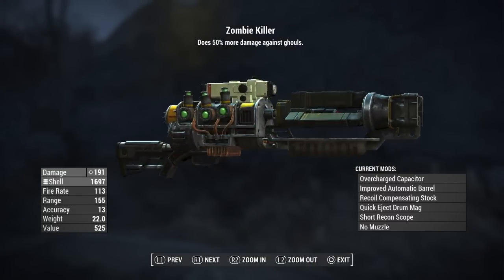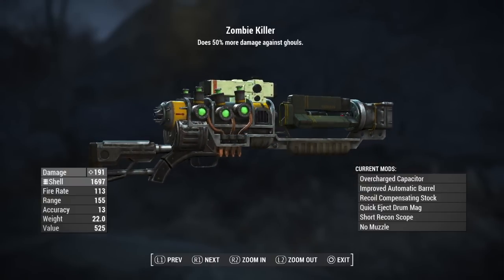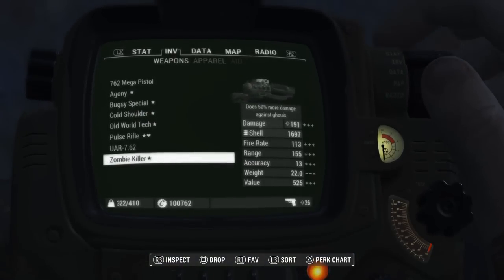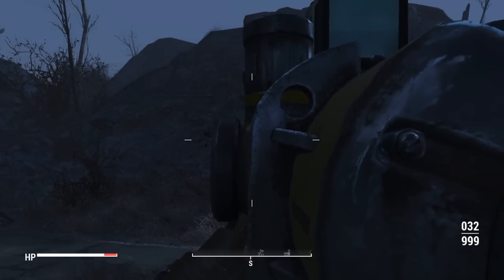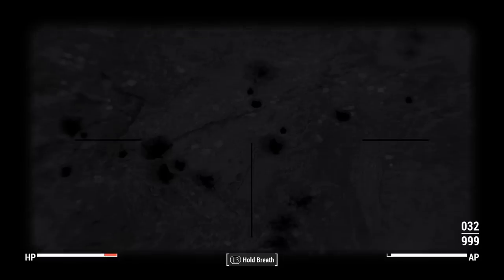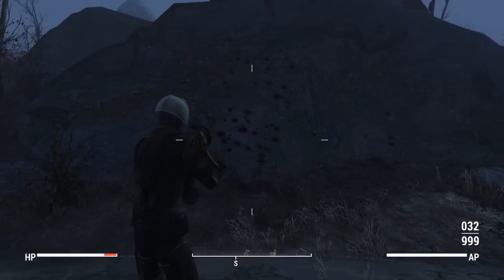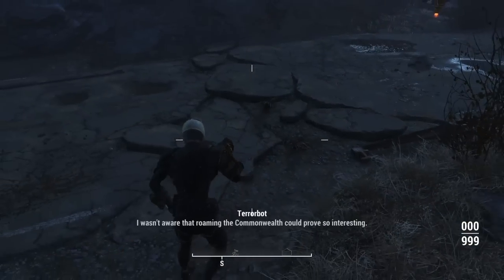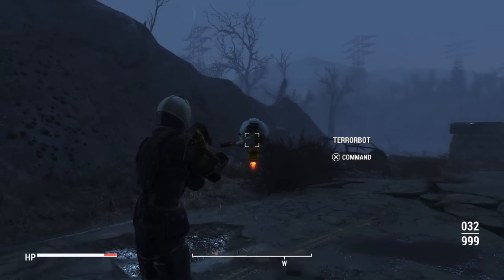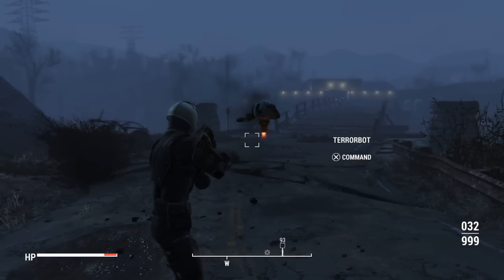The last one I'm going to be doing for you guys today is going to be the Zombie Killer. This is one that I added. It's going to be a combat shotgun with a plasma receiver and an automatic laser barrel with a short recon scope. This one is crazy — it's too big for the screen, so you kind of have to use some kind of scope, like a short scope or maybe a recon scope. If you ever want to get rid of something, this is the way to do it. Probably best to use it in third person, honestly. This also raises the ammo capacity to 32, which can literally devastate anything.